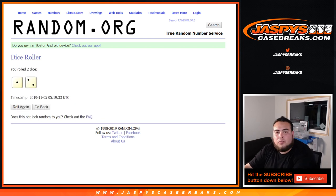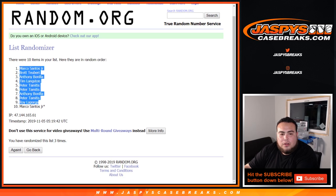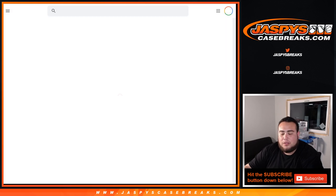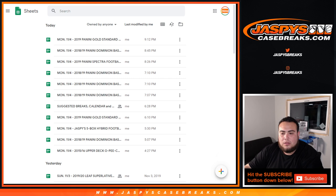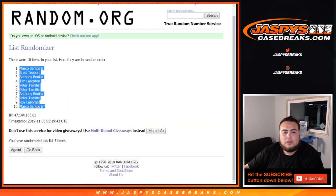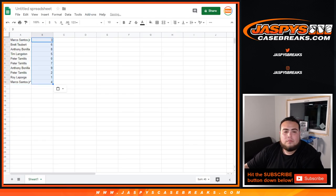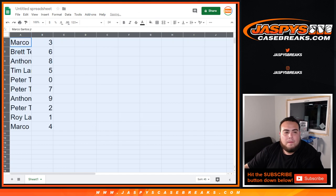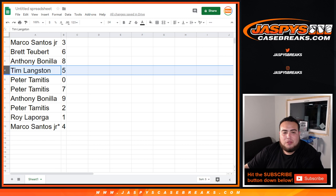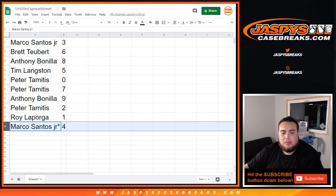And it is a 3. Going 3 times on the numbers — down to Marco. Now let's open up a new Google Doc and go 3 times on the numbers. Down to 4. Mark you got 3, Brett with 6, Anthony with 8, Tim with 5, Peter you have 7, spot 0 ending all redemptions. Anthony with 9, Peter with 2, Roy you have 1 — any 1-of-1s will be yours. And Marco with spot 4. Last spot Mojo.